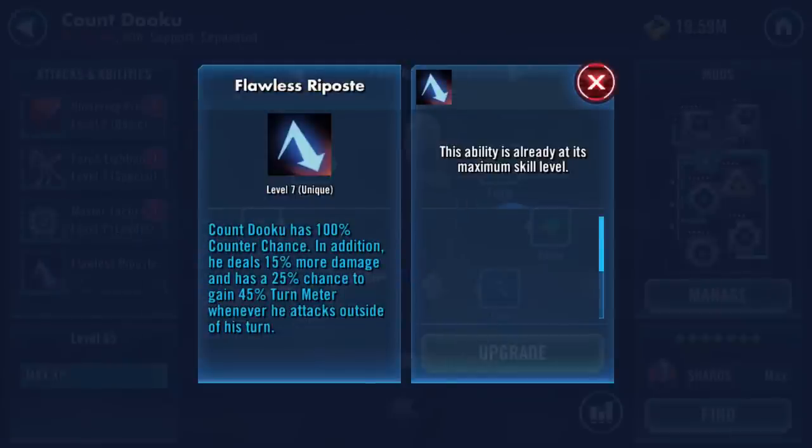I have to use him after throwing all of this in. He's also got a slot there that could be Zeta'd. That's 100% counter chance - in addition he deals 50% more damage and has a 25% chance to gain 45% turn meter whenever he attacks outside of his turn.